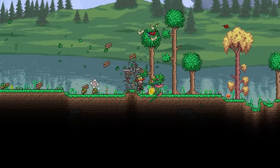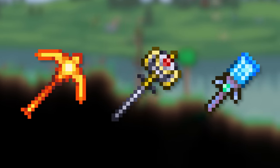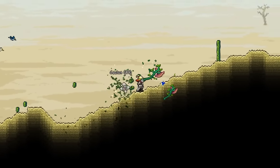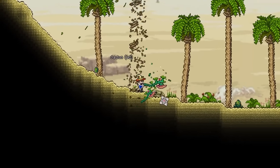Terraria has a lot of different tools for you to utilize, each with their own varying power and expertise, such as pickaxes, hammers, paintbrushes — the list goes on. And while usually the stage at which you can obtain the tool determines its effectiveness, this isn't always the case, and if you look in the right places, you can find some more niche tools that blur the rest out of the water.